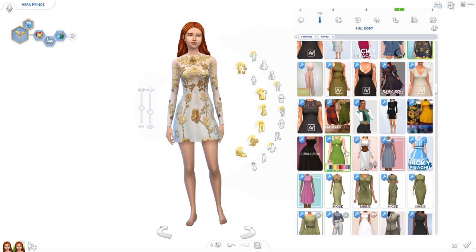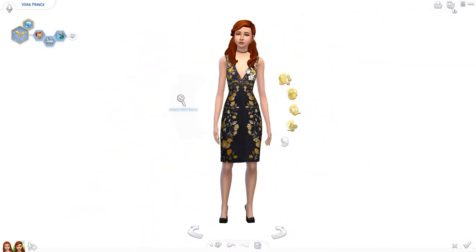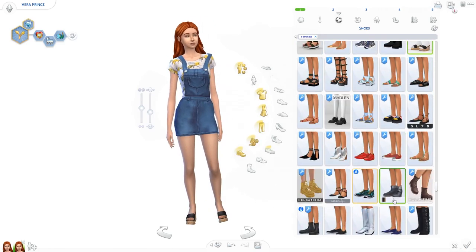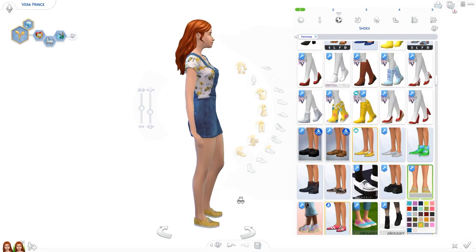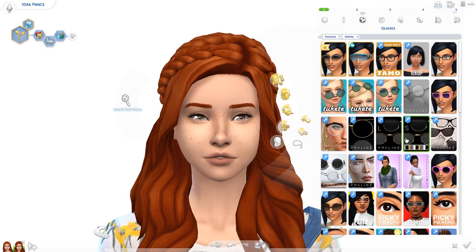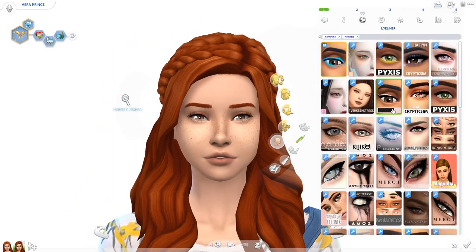Back to the video — I have so many floral printed items in my CC collection. When I was making this, I was kind of overwhelmed with all the options I had, which made it very difficult to choose which items to use, but I got there eventually. I really love this shirt with the bees that you're seeing right now. I've come across it multiple times but hadn't been making sims that this shirt would suit, so I was waiting to use it, and this was the perfect time.